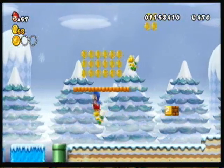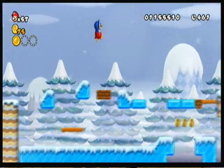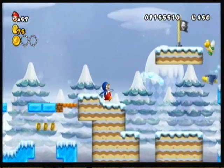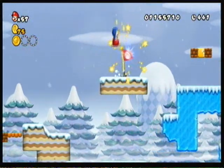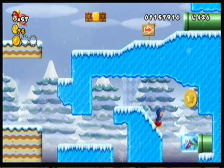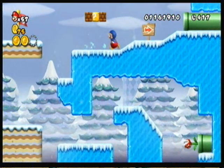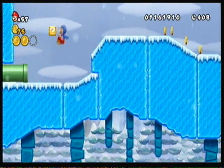You can do stuff like slide on the ground and bash through blocks. It's a pretty helpful power-up, but you don't get to see or use it very much, which is kind of a shame. And you can also use it to swim through the water differently — I guess that's what I'm trying to say. Also, whenever you're walking on the ice in the Penguin Suit, you won't slide around as much. When you're any other form of Mario, you will slide around, so the Penguin Suit is a very helpful ability in this world.